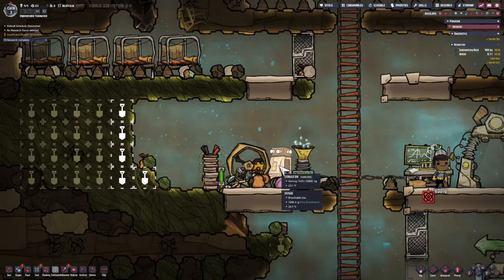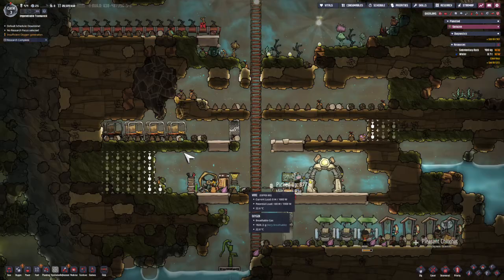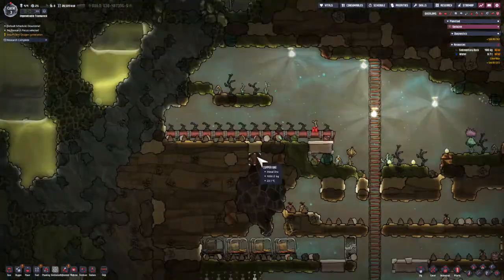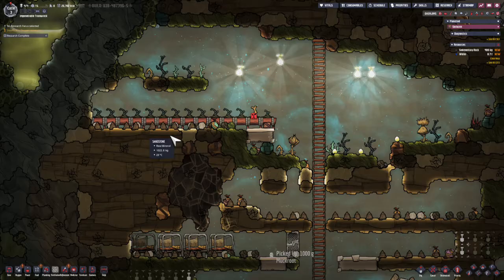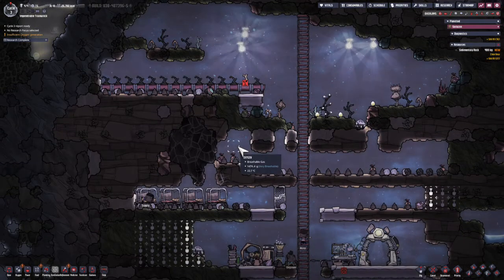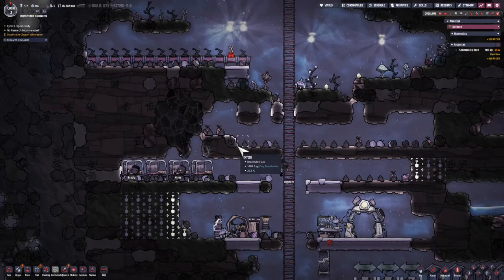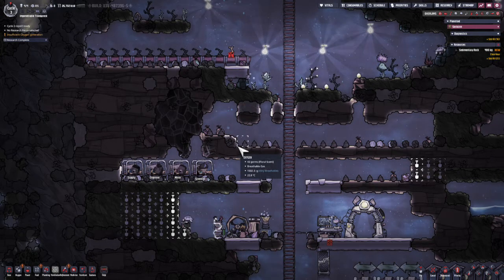That's about as far as they get, and I'm happy with that. We've got a storage bin of algae with the oxygen diffuser running in a central location of the base. We have 14 mealwood growing now — almost enough for three duplicants, though we've got four at this point. I'd consider that a success. We'll move on to the next project. See you next time.